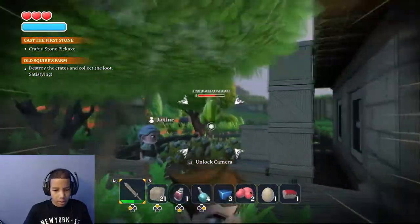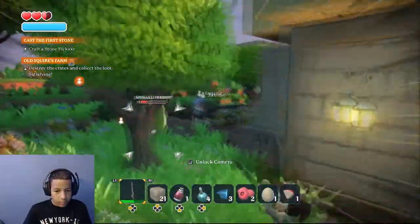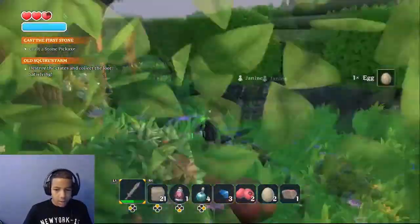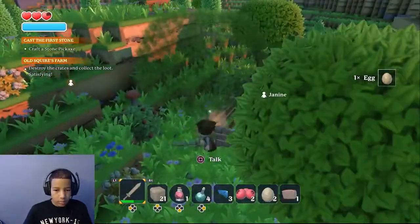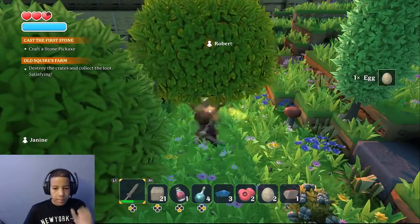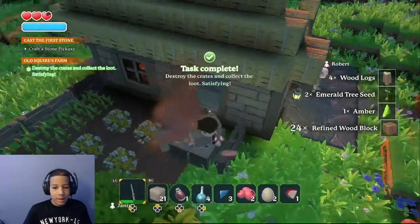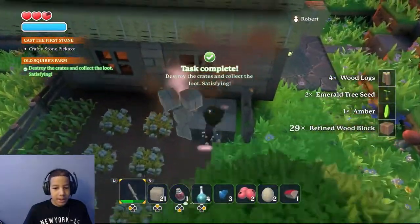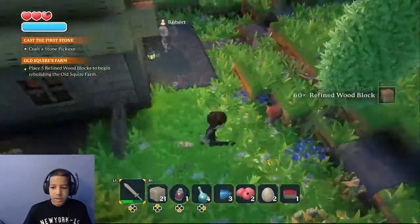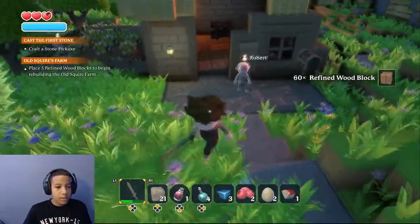Try to attack me — bye boy! Oh wow, I just saw some trees. Oh there you go, I think it's these crates! What's inside? Just wood blocks. Alright — place five refined wood blocks to replace the house.